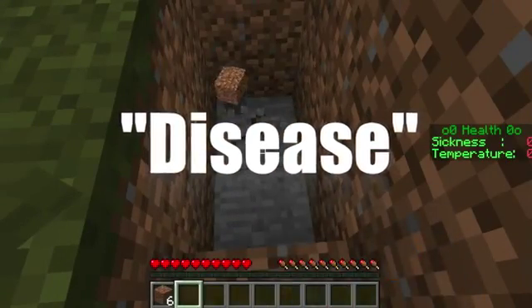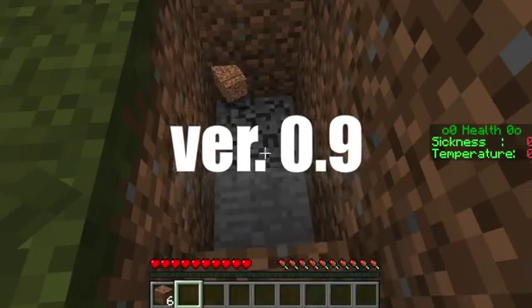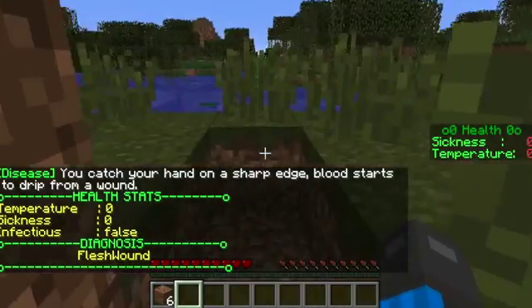Welcome to my 1-minute plugin review. Today I'm reviewing Disease version 0.9. What this plugin does very well is add about a dozen diseases and health conditions — from broken legs, to yellow fever, to rabies, even choking — to your Minecraft environment.